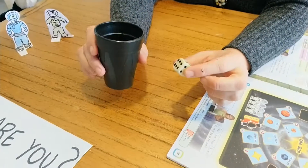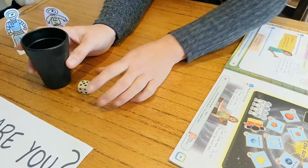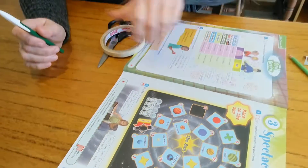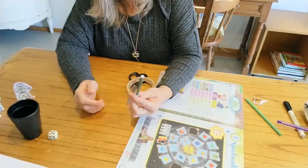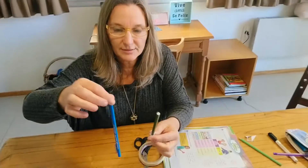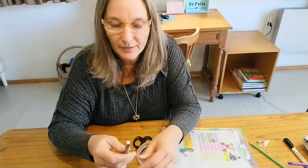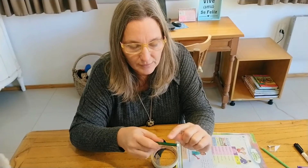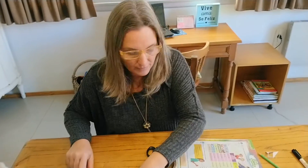But if you don't have a dice, don't worry because you can improvise one at home. You get a pen — a big pen or a pencil. The important thing is that they must have six faces: one, two, three, four, five, six.